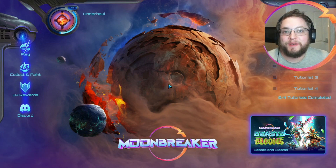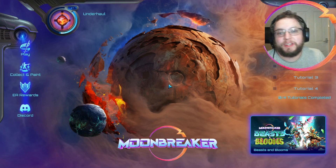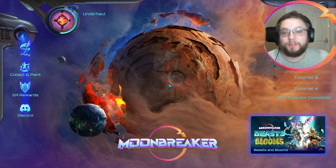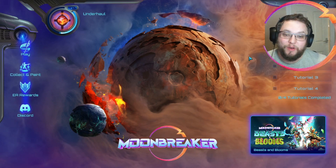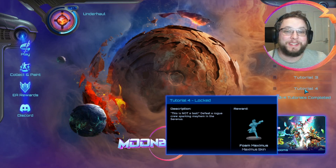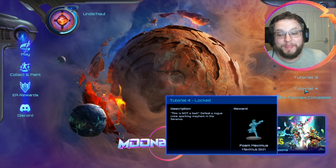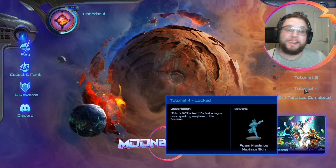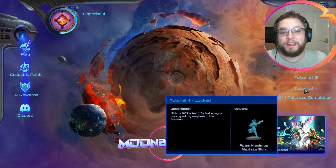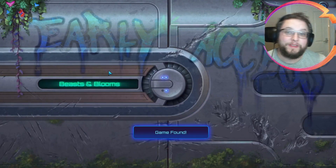Hello, my name is Dominic Underhall House and welcome to another episode of Moonbreaker. In today's episode we're going to be looking at one of the new additions to Beasts and Blooms - it's part of the new player experience, and we're going to be having a look at the new tutorial, and on top of which we're going to be trying to look at all the different rewards and seeing if we can unlock our beautiful Foam Maximus and have a look at what the different paint colours are going to look like. If you enjoy the video, please do like, subscribe, comment, join us at the Patreon down below. Anything you can do to support the channel is greatly appreciated. And for now, we're going to jump straight into the tutorial and see what it fancies offering us.